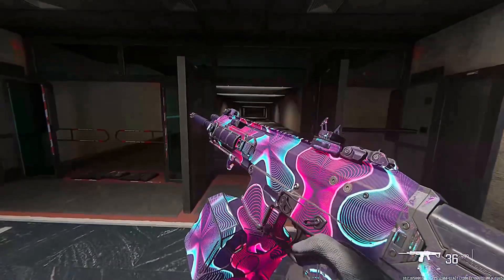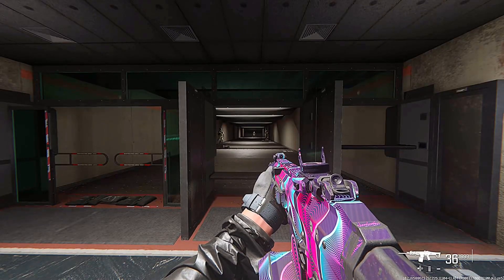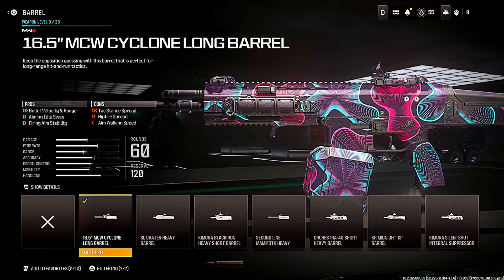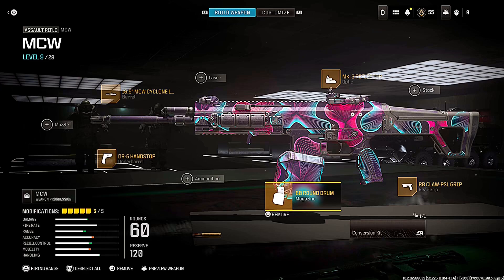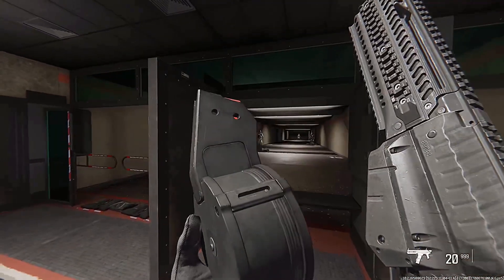First of all we have the MCW assault rifle. This is one of the lowest recoil weapons in the game and once pack-a-punched it is insanely good. Because of its low recoil you can really focus on getting headshots and hitting the sweet spot on bosses. We're going for the long barrel to increase accuracy and range, the hand stop for accuracy and recoil control, the biggest mag possible, a favorite optic, and the rear grip for increased ADS speed.